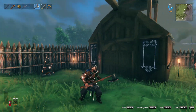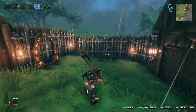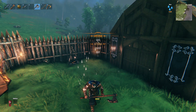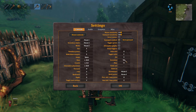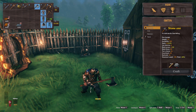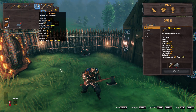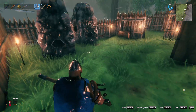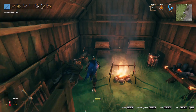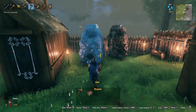Hey, welcome back to Valheim! In the last episode — hello — why is there no inventory? Wait a second, for some reason it's set to tab now, which I guess I can deal with. This is better. In the last episode we made ourselves iron armor, the tier 8 gear and the battle axe, which was nice. I also got a new mouse and I replaced the stone cutter with the charcoal kiln.